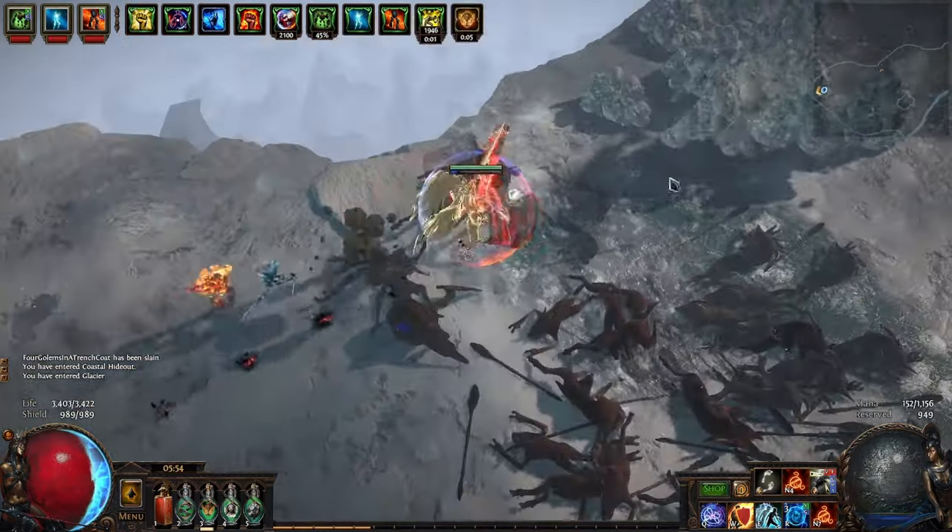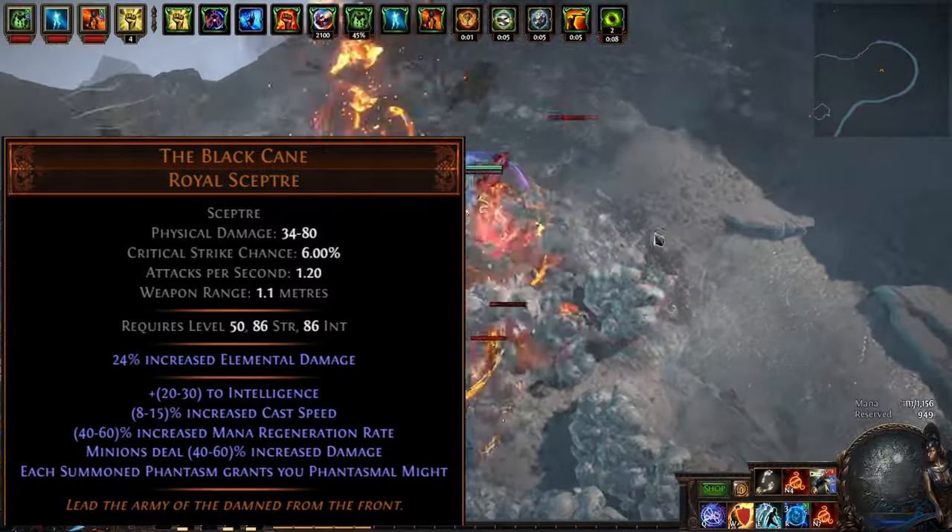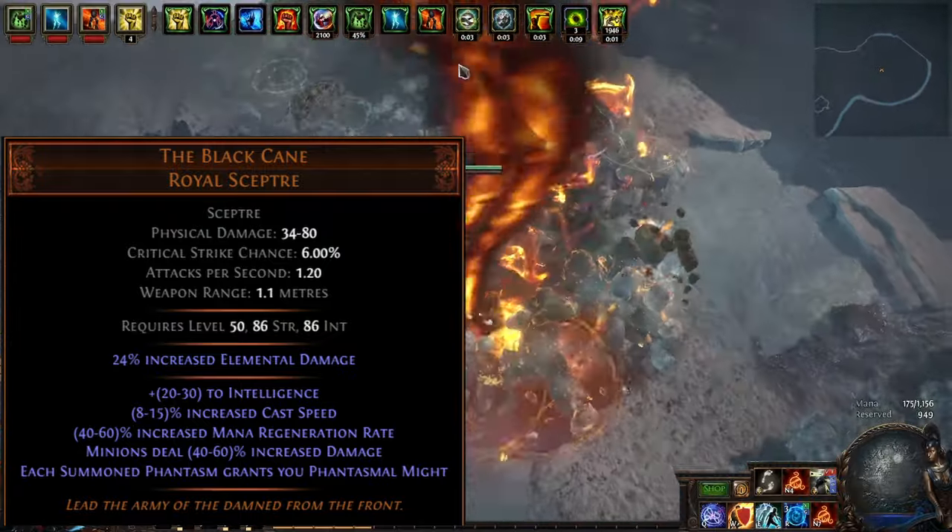Hey. Builds can come from anywhere, and this one came from a unique drop that was hidden by the filter. The Black Cane is an item I have never seen before, despite it coming out in Metamorph.